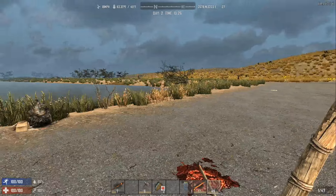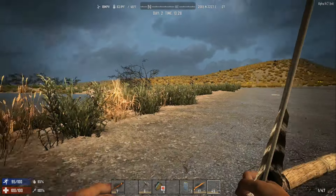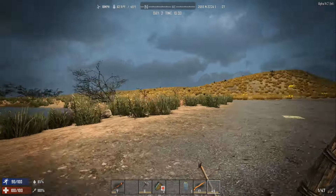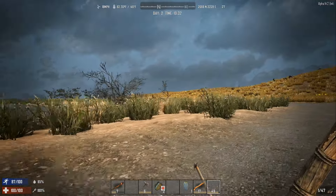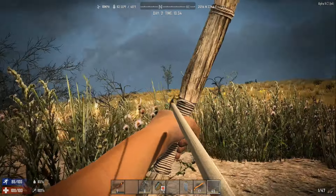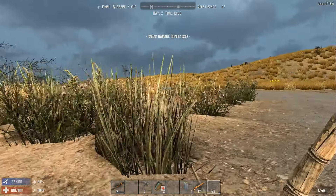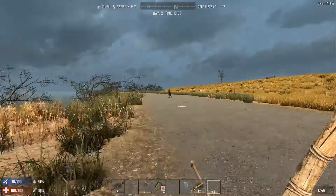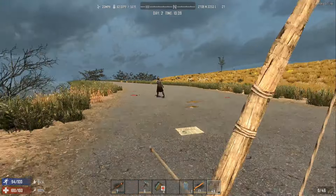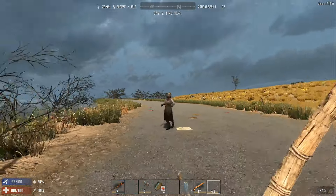Oh, there is a deer over there! We should really try and get that deer. Let's prevent scaring it away and get a good hit on her. We kill her - oh, bad chop.